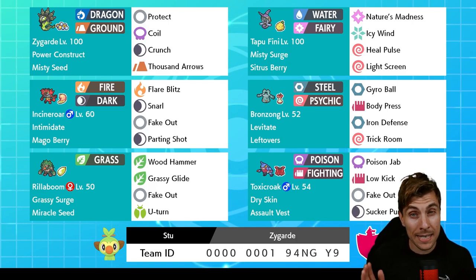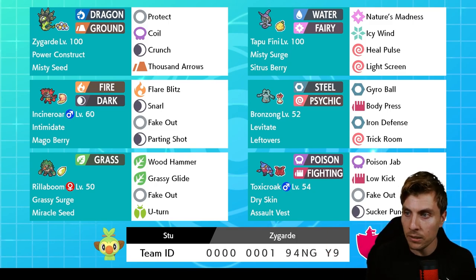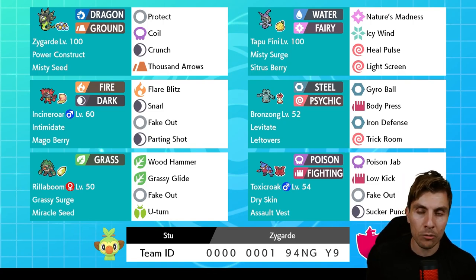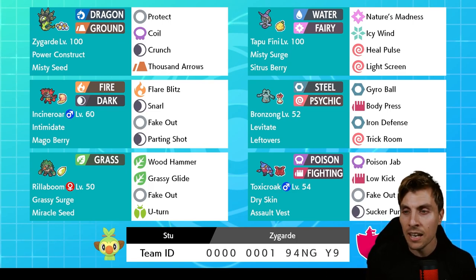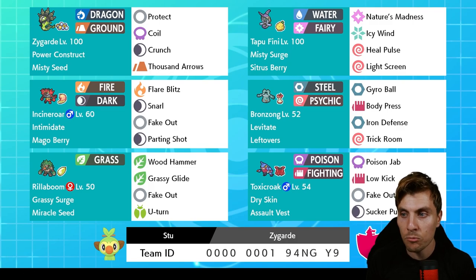We've got another team from our good friend Stew, which features Zygarde. We have already featured Zygarde in Series 10 with our own build, but we've got another build today from Stew with a different take on the composition. Zygarde is still running the Misty Seed, but it does lack a little special defense against bigger threats like Xerneas, so it needs some help there. We have Tapu Fini — Coil is the main setup on Zygarde — along with Crunch and Thousand Arrows, and Fini runs Heal Pulse, Icy Wind, Light Screen, and Nature's Madness.